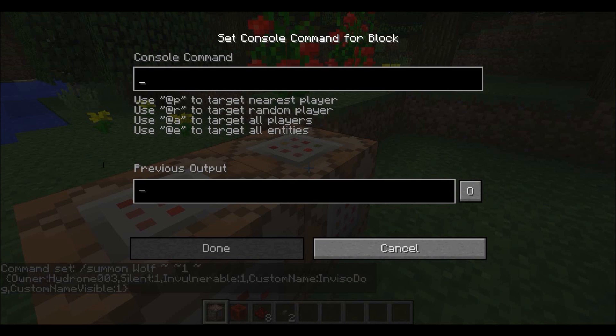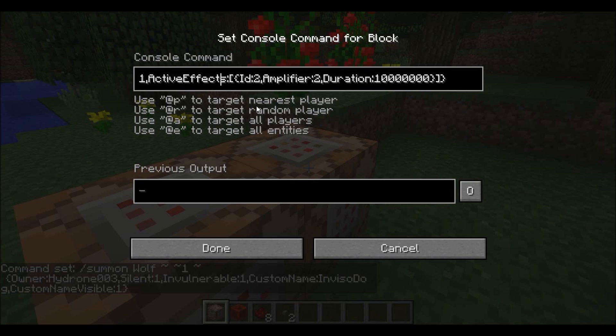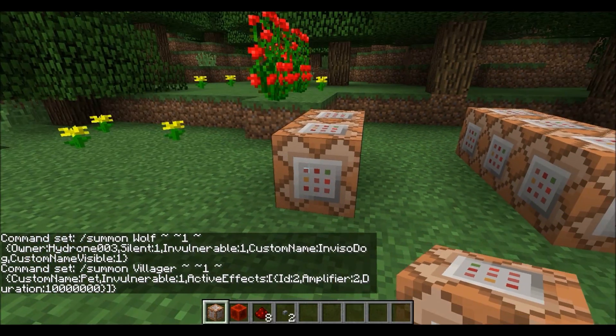The second command block — you're going to put in another command. This one will summon the mob that you want to be your pet. If you want an iron golem to follow you around, you'd put villager golem, but I'm just going to change it to a villager. Custom name: pet. If you want a different name, just change this name, but keep in mind if you change it from 'pet' to something like 'Steve', you'll have to change everything else that has the name 'pet' to 'Steve'. This will also be invulnerable and it has an active effect that slows it down for a very long time, so the mob won't be pulling the dog around — instead the dog will be in control.